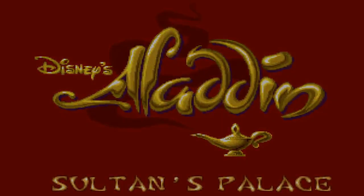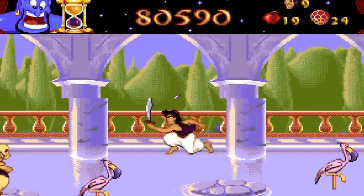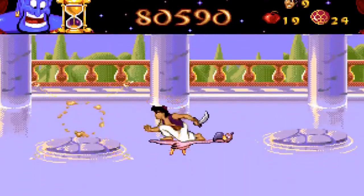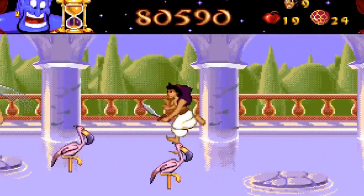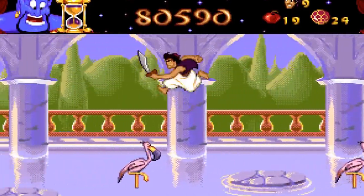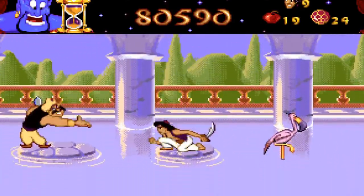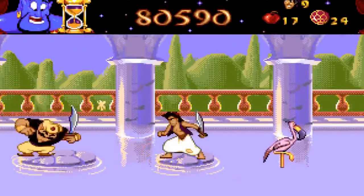Sultan's Palace — huge change in scenario. This first part can be tricky and can take away a lot of health. Mainly these fish which pop out of the water — they only come in normal and hard mode, which is why I don't really remember them since I used to play on easy mode as a kid.